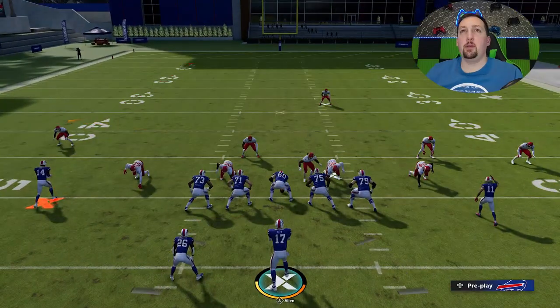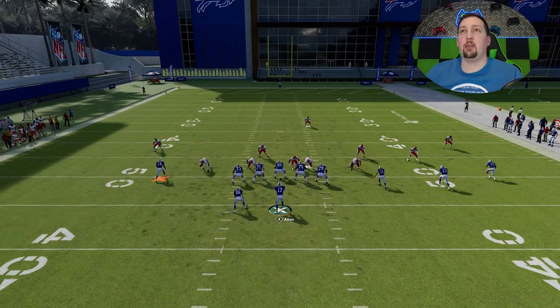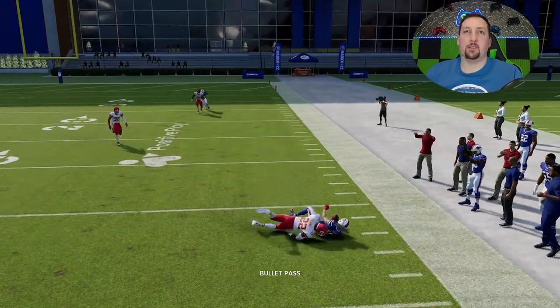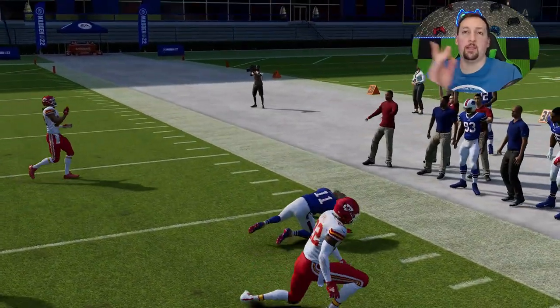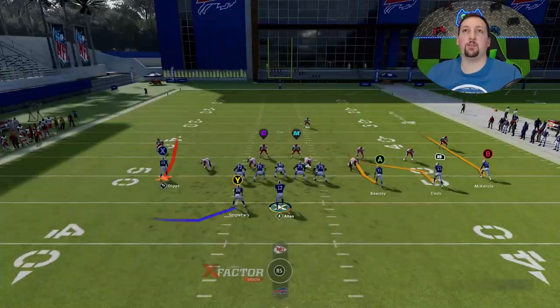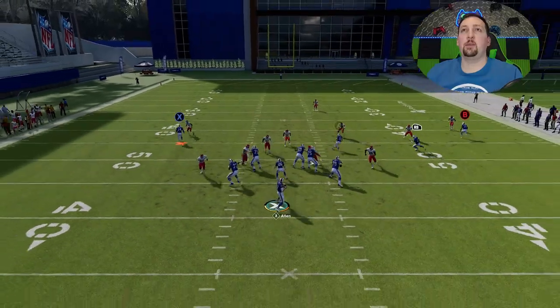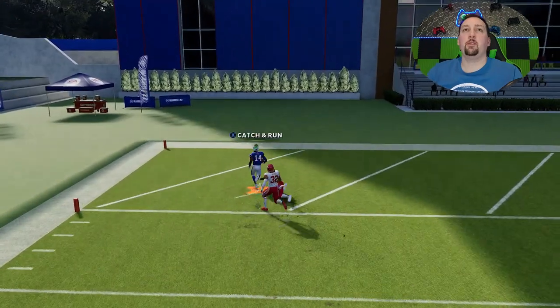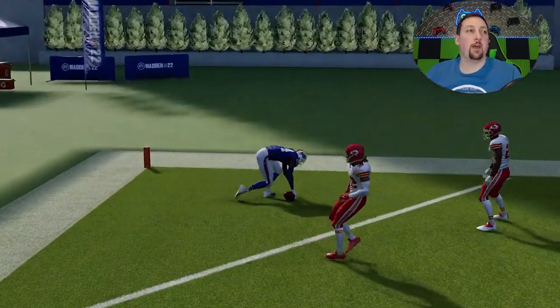This play has a couple of really good man checkdowns already built in. The A route and the RB route are very good man routes. The A route is probably the best because the slant is where the user is going to be. Typically, this route to the outside won't have any user coverage, so this is pretty much the play. You can always hit this home run — if you diagnose properly, you're going to have it in the bag pretty much every single time.